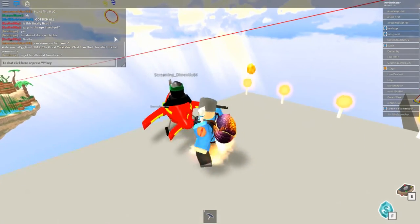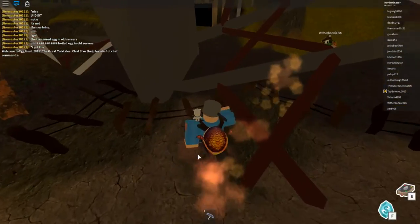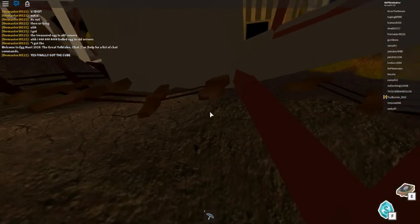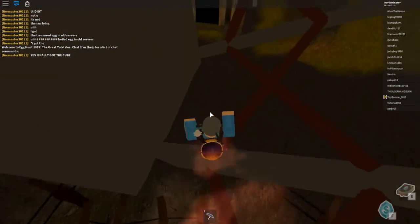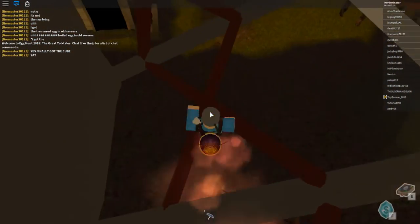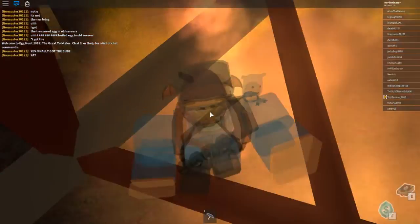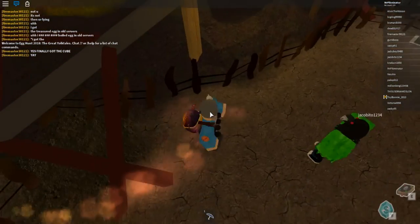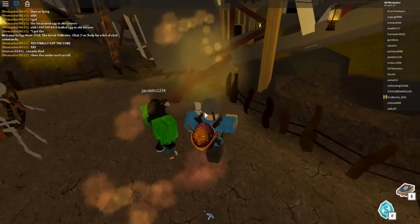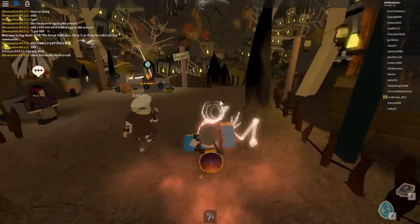This next glitch is in the Under Nest, where you find the bird. You have to roll at this specific angle, touch this fence, and you spaz out. There are a lot of glitches with the roll where you just spaz out. These don't get you eggs quicker — they're just funny to look at. If you roll at that stake at the right angle you go under it and kind of teleport, then spaz out.